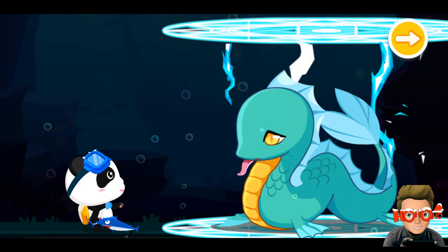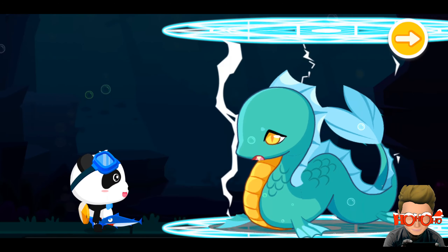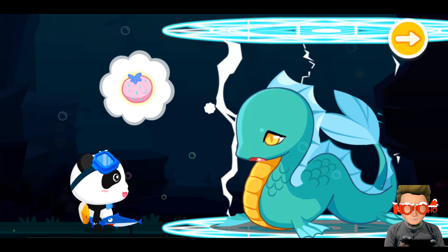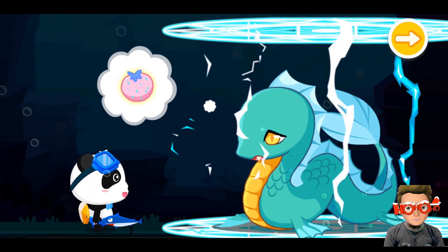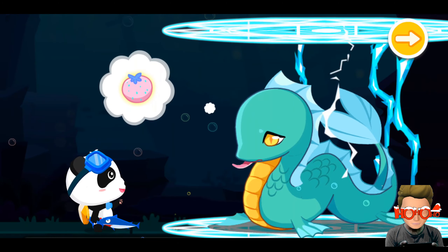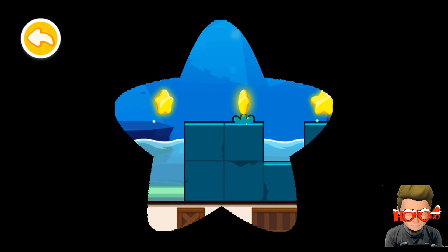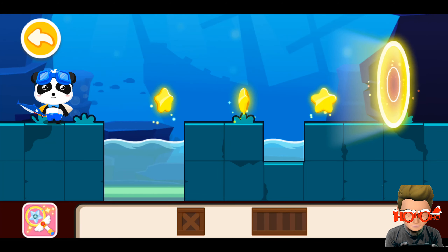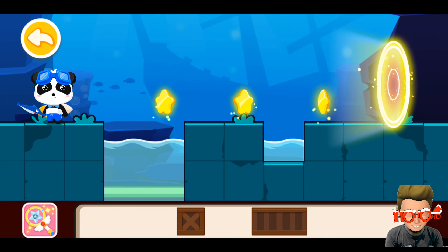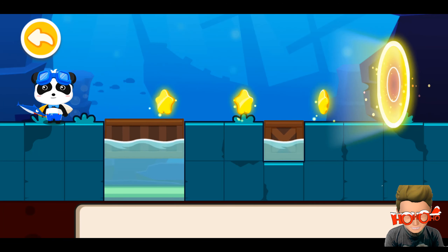Let's find the second one. Wood can float in water, so put the wood here and the smaller one here. Let's collect those.